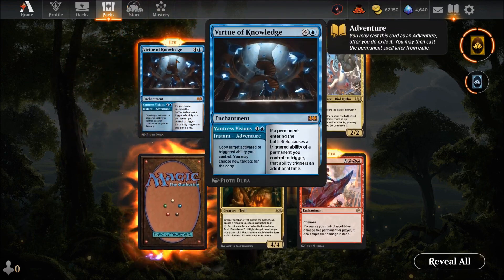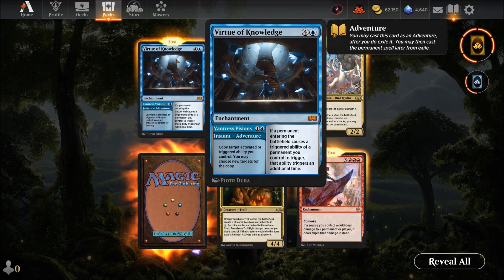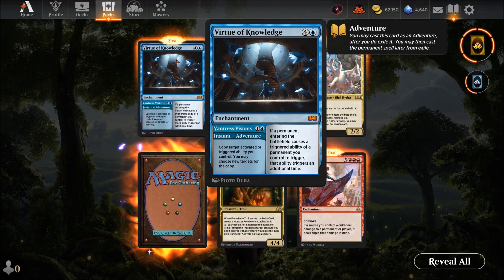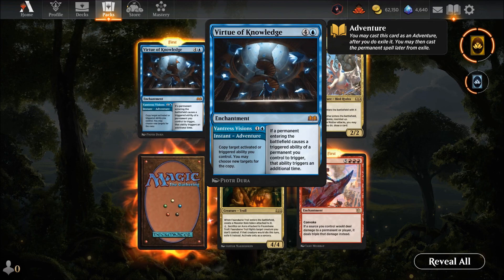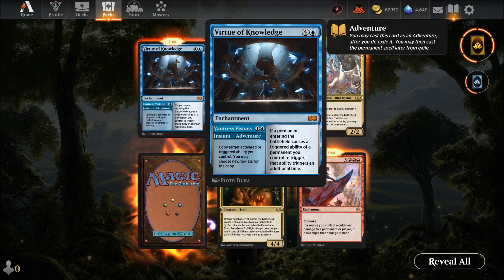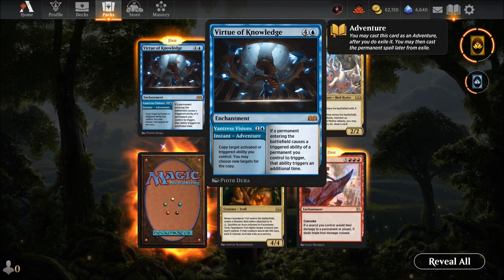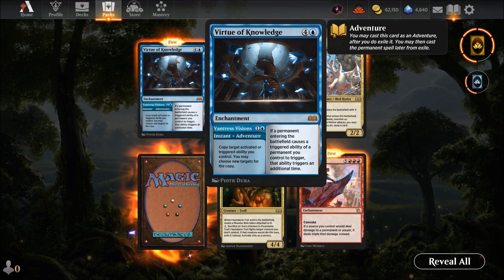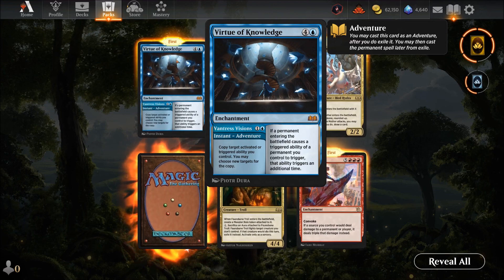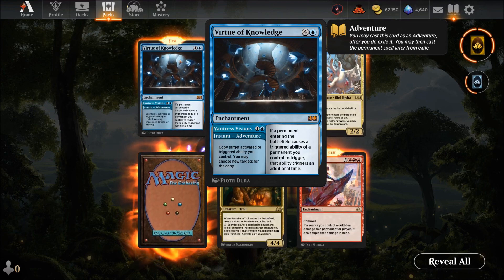Venture of Knowledge — five mana enchantment with two versions. If an opponent's permanent triggers abilities of a permanent you control, trigger that ability an additional time. So if you've got lots of trigger abilities it creates chaos — say, if I draw twice I can discard and draw again. The second mode copies a target activated or triggered ability you control. It's all about controlling triggers.